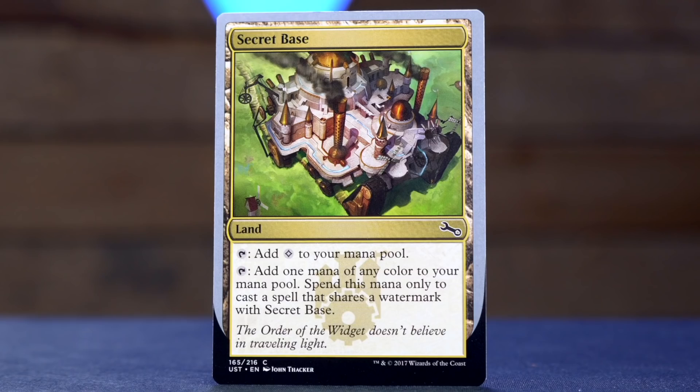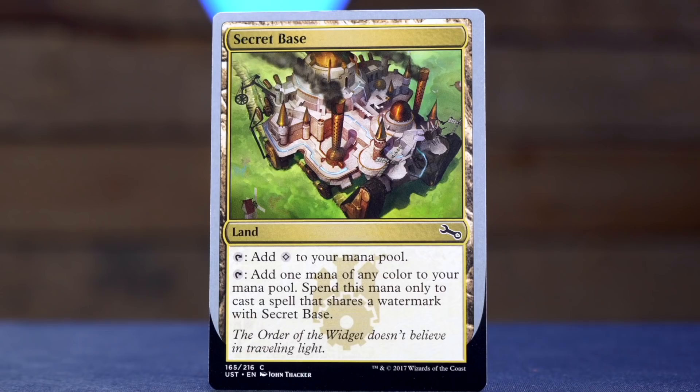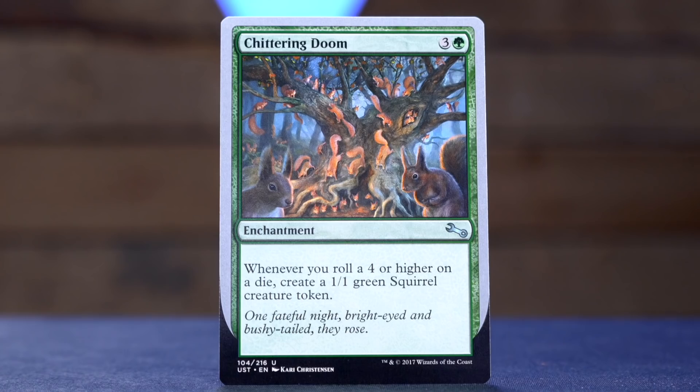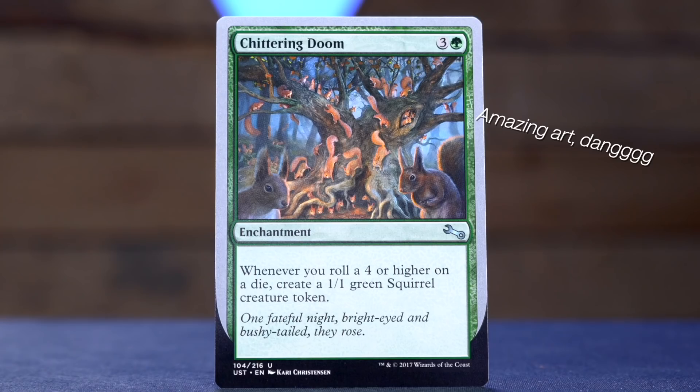Secret Base is next. All the secret bases tap to add a colorless mana, and tap to add one mana of any color to your mana pool — spend this mana only to cast a spell that shares a watermark with Secret Base. There are five different printings depending on which organization's watermark is on it. This one is the Order of the Widget, which was white and blue. Chittering Doom is more relevant now since Modern Horizons 2 — three and a green for an enchantment. Whenever you roll four or higher on a die, create a one-one squirrel token. Squirrel tribal is here.